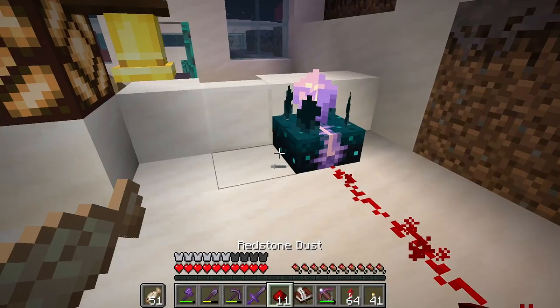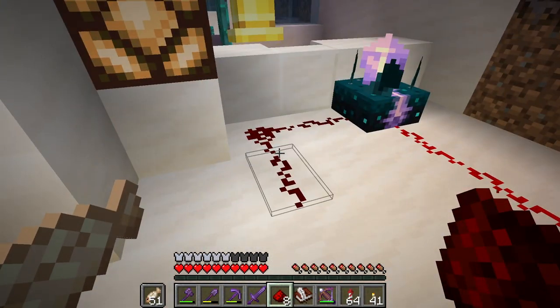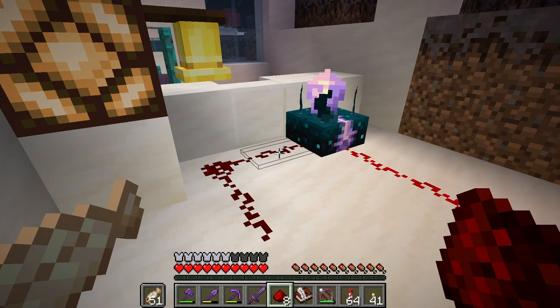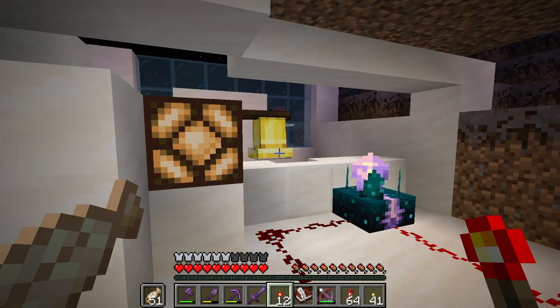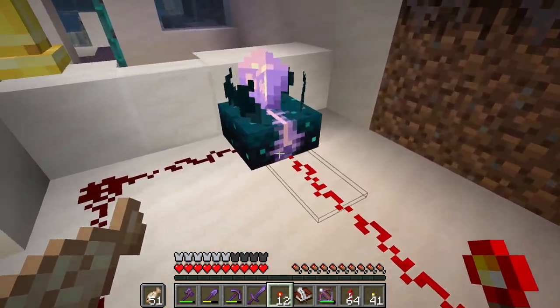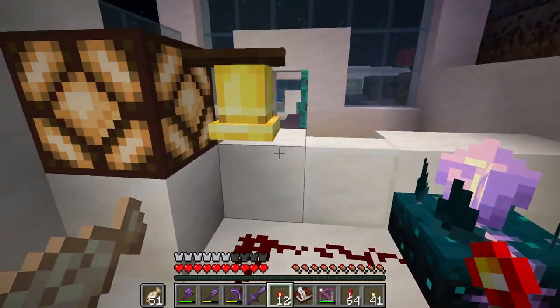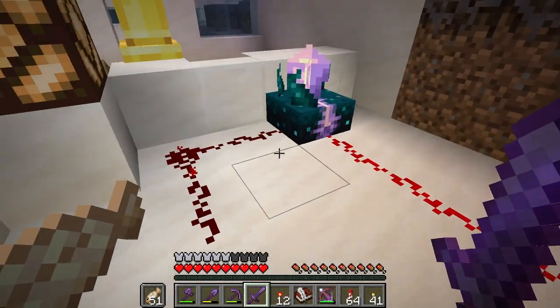So if we put some redstone output — not triggering, not triggering. Still not triggering. I moved the torch over one. So now if we walk around, it doesn't trigger. That means when the villagers are here, they're not going to trigger it — only the bell triggers it.